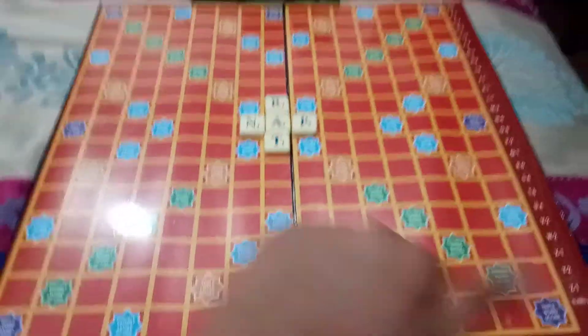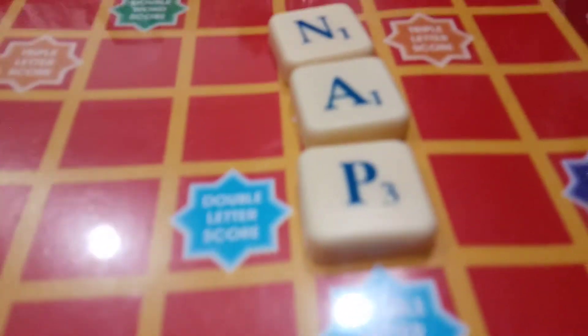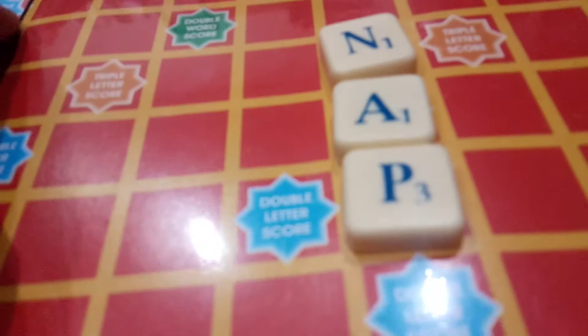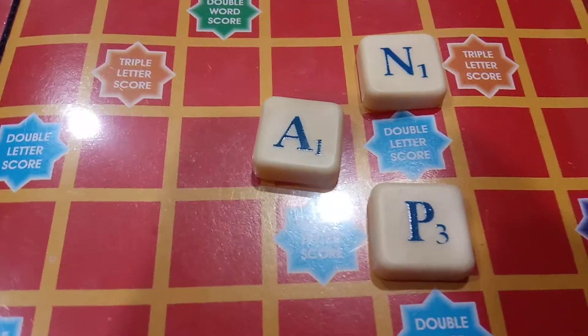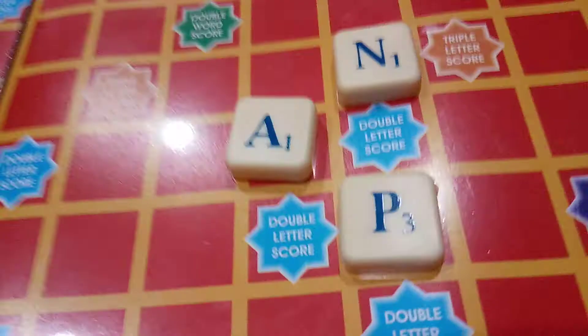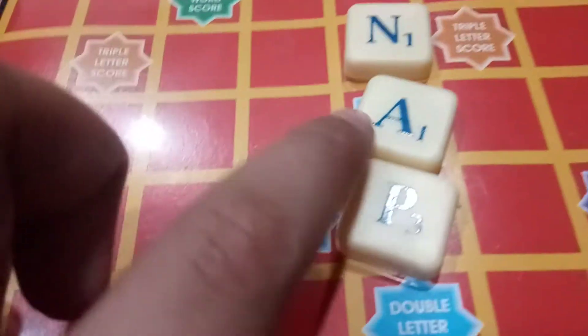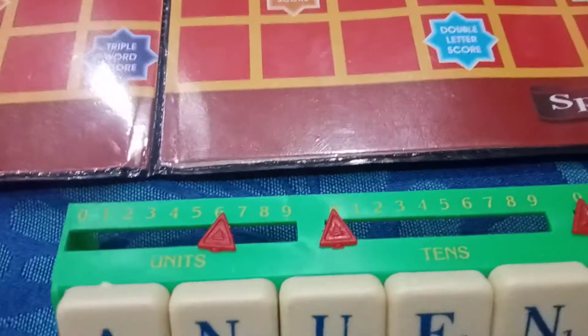Now you might wonder what these stars are. I'll tell you — for example, think that I'm placing a word and I see there's a star on one of the squares. On the star, it's clearly written 'double letter score.' That means we need to double the score of the letter placed on that star. If the letter value is one, then one times two is two. So it will be two. That means two plus three plus one is six, so my board will go to six. If my total score is twelve, it goes to one in the tens place and two in the units place — it continues like that.